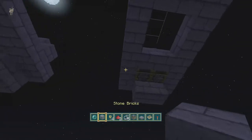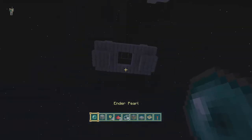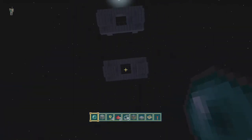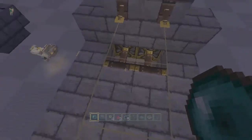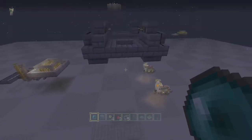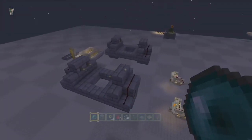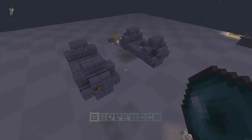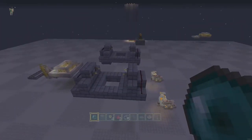If you want, like I said, you can put those two other blocks there just to hide the pistons. Go down, throw your ender pearl up and you're in. So that's it, nice cheap easy build, reliable, looks pretty good. That's it everybody, take care, peace, and hope you enjoyed it.